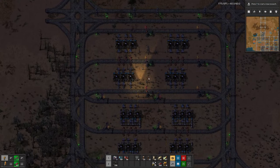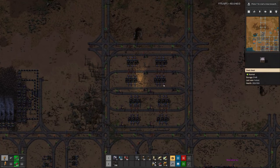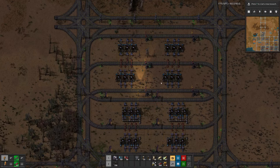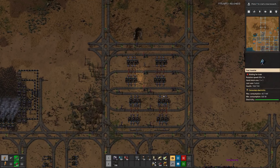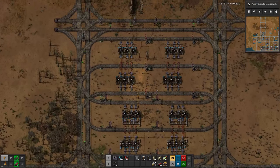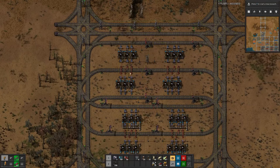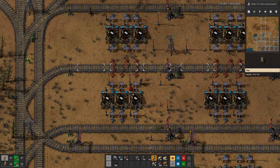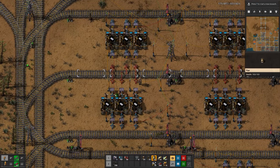Let me do the same thing on the top, and then of course we need even more trains. For plastic I don't think we need a waiting station, because as far as I can remember plastic is only needed for the red circuits. We might have multiple squares that produce red circuits but we won't have different types of trains for that. So probably at least for now we can deal with the output of the plastic plant by limiting the number of trains we allow on here.